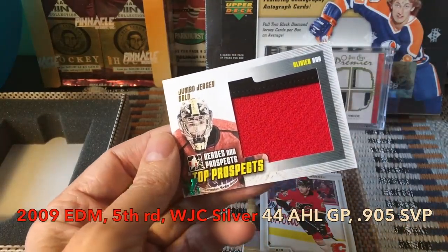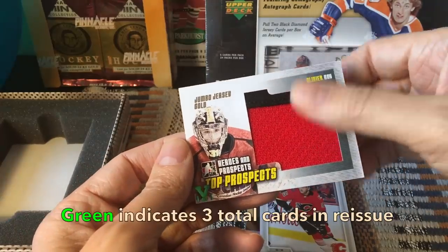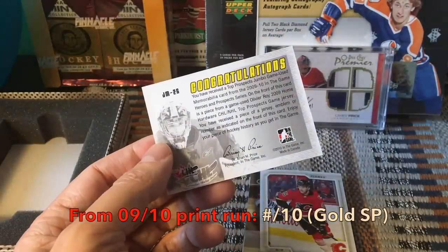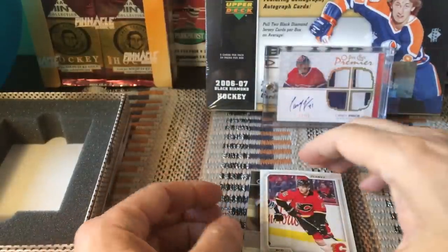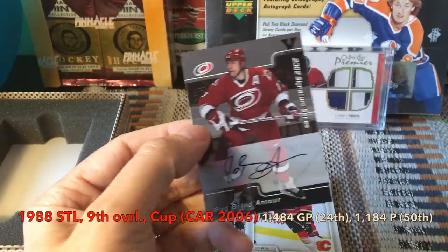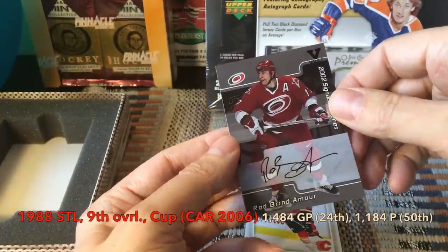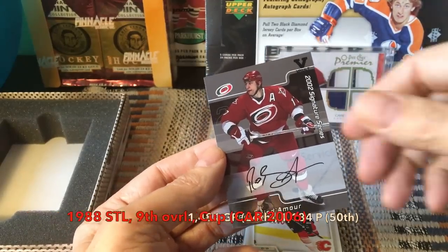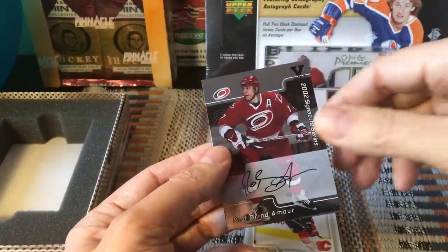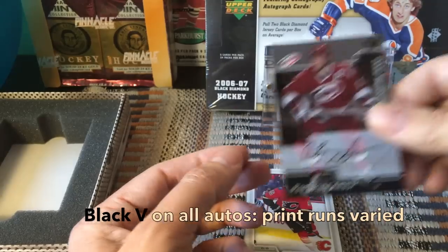We also hit an Olivia Wah prospects card — he's a goaltender from the Heroes and Prospects series. Then we have a Be A Player auto: a Rob Brindamour auto, which is awesome. He's currently the coach of the Canes. This is the base BAP signature — not a gold — but it has the vault emblem on it.